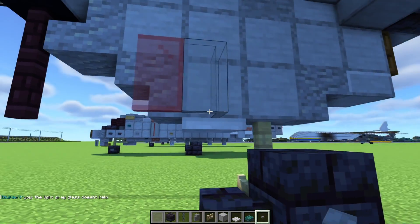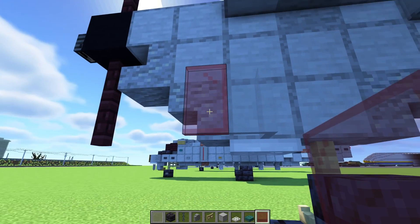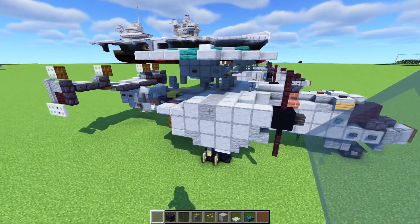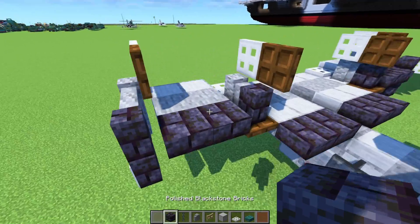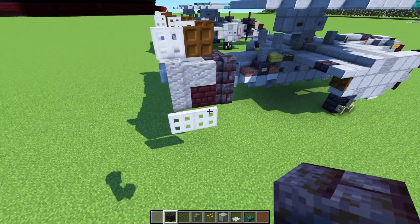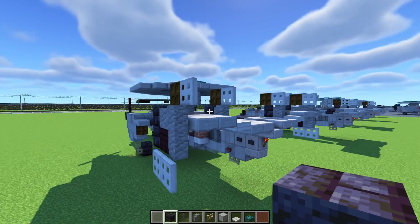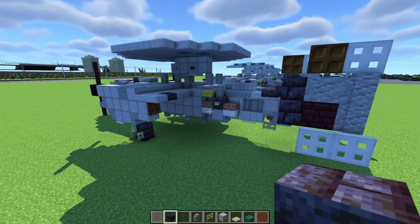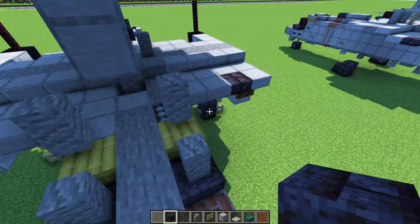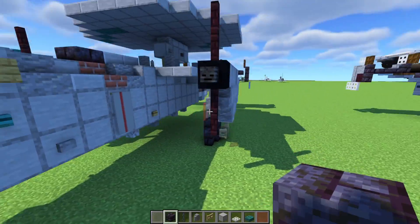Also start building the landing gear cover — it's going to be a red glass pane and then a light gray glass pane. Finish up the stabilizer in the back with this pattern: trapdoors going diagonally on both sides. Don't forget in the back there's a dark oak trapdoor — it should be on both sides.